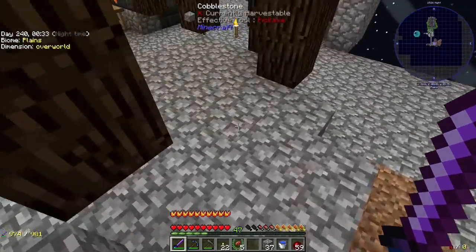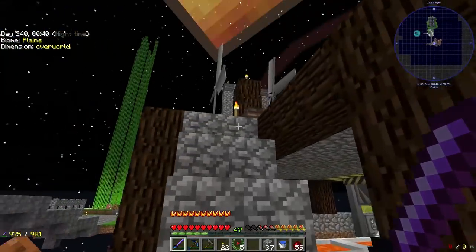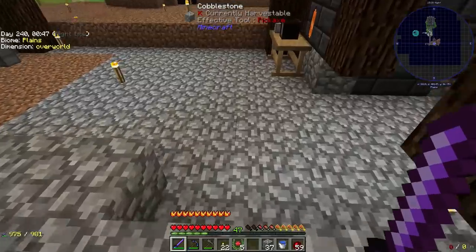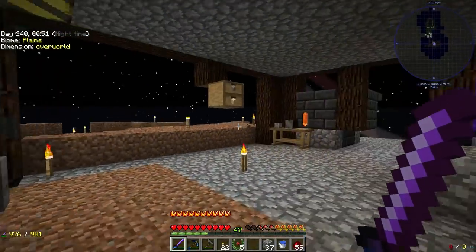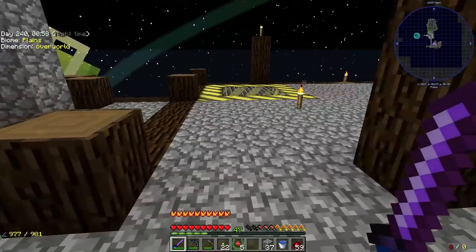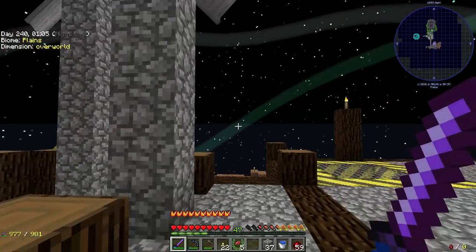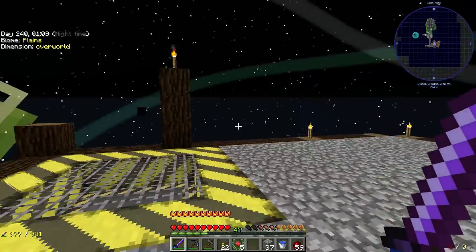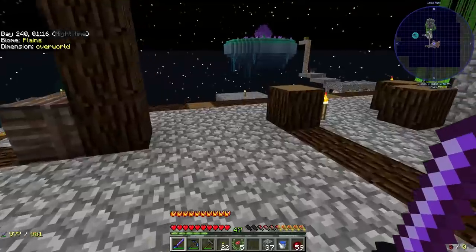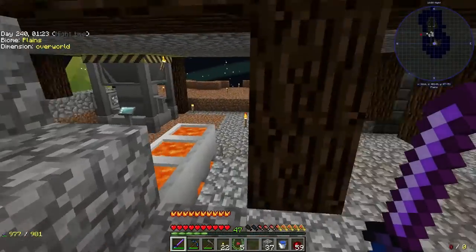There are going to be stairs here that come up to a little landing — I'll probably bring the landing out a bit. You can go up the outdoor staircase or enter through here, stepping down into this area. Up here will be a balcony, and you can walk right through between the windmill section. Here's our grinder — we're going to be setting up a second grinder this episode.